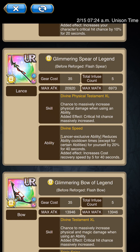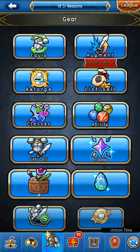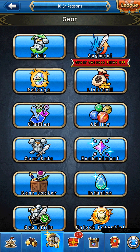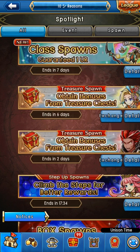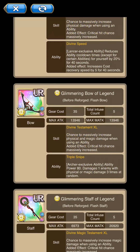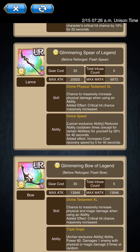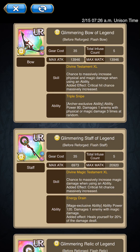Then we got Divine Speed right here — reduces ability cooldown times except for certain abilities for yourself by 20 seconds, with an added effect of increased cost recovery speed by 5 for 40 seconds. Personally, I don't think this is going to be as useful anymore because now that the six ring is out, they have Quick Raid, which reduces ability cooldown times by 25% for 10 seconds with a maximum cooldown reduction of 50%. So Divine Speed may not be as useful on Lancer anymore.